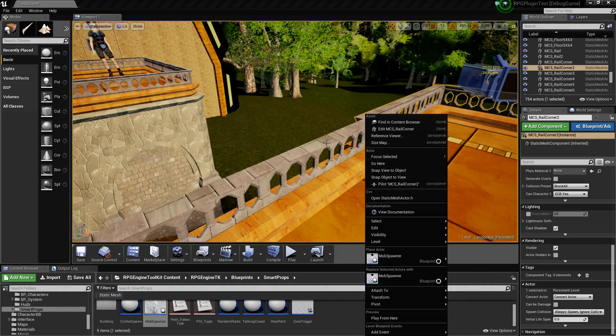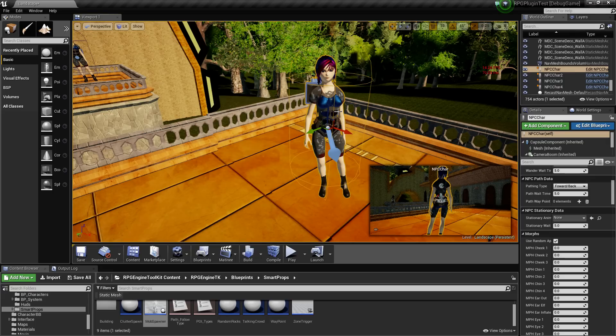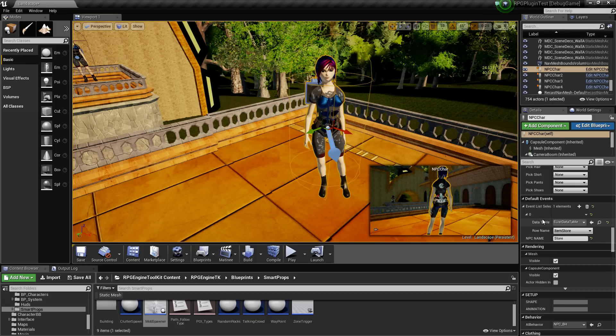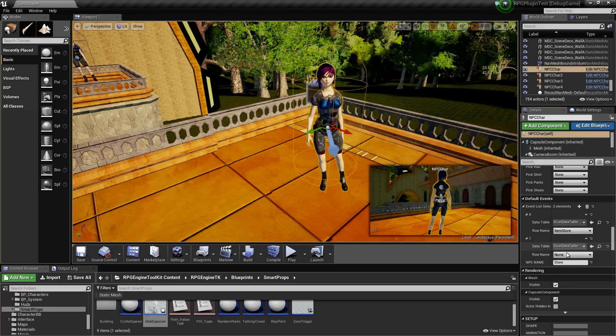Same thing goes for NPCs. You can have layered events, so you can come through and select your different events that you want to happen on a given NPC. It's going to be a first-come-first-serve basis — the first event that's enabled in the list would be the one currently activated. Once you finish the event stream and it disables that event, it's going to re-scan your NPCs and enable the highest one in the tier, giving you the ability to switch from one event to another for an event quest.